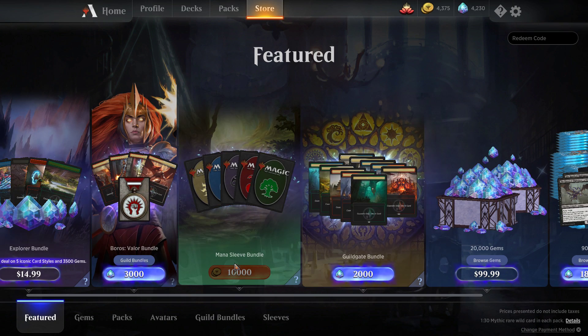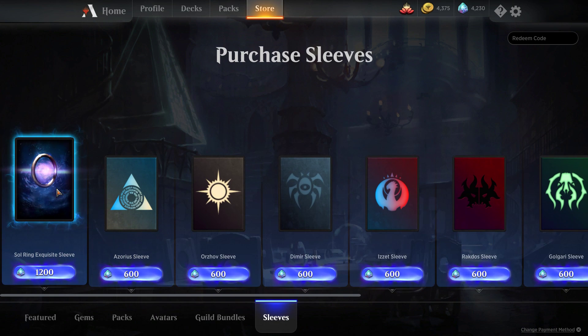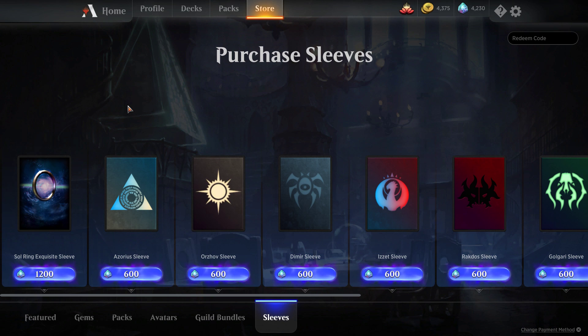There's a Mana Sleeve bundle. This only costs gold, so it's definitely accessible for free-to-play players. The prettiest sleeve for sure — outside of the Guild Sleeves — is the Sol Ring Sleeve in my opinion. I think whenever I pick up a sleeve, it's going to be the Sol Ring Sleeve, just because you can use it in pretty much any deck since it's a colorless card. It doesn't really show off any colors, so you can use it in any deck and it won't look out of place, unlike if you used an Orzhov Sleeve in a mono-red deck.